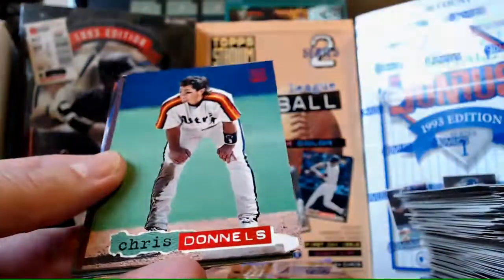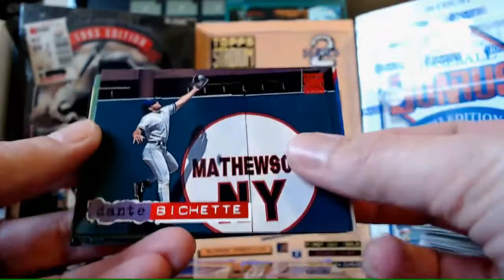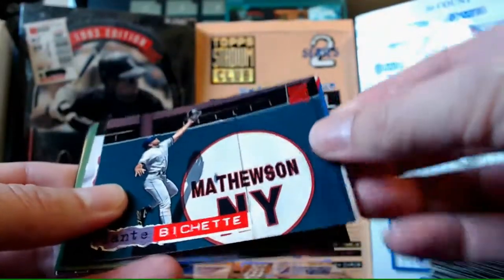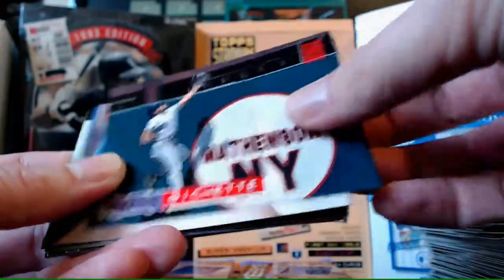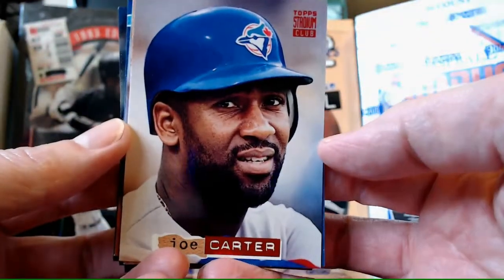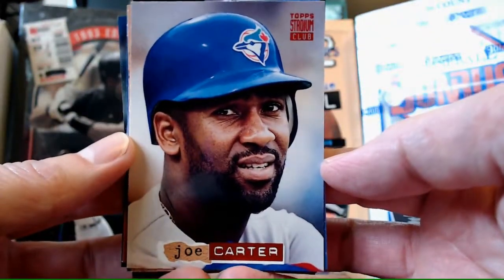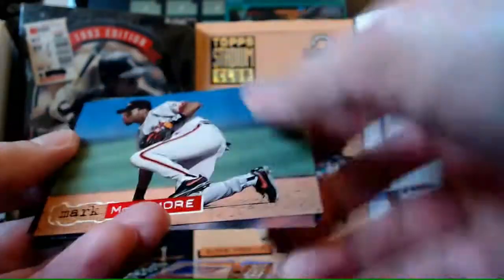Derek May. Chris Donnels is missing his helmet. Dante Bichette again - it's a cool card. Over the wall. Joe Carter close up - doesn't look thrilled, but I kind of like those close-up cards sometimes, it changes things up. Mark McLemore. Tito Navarro debut card.